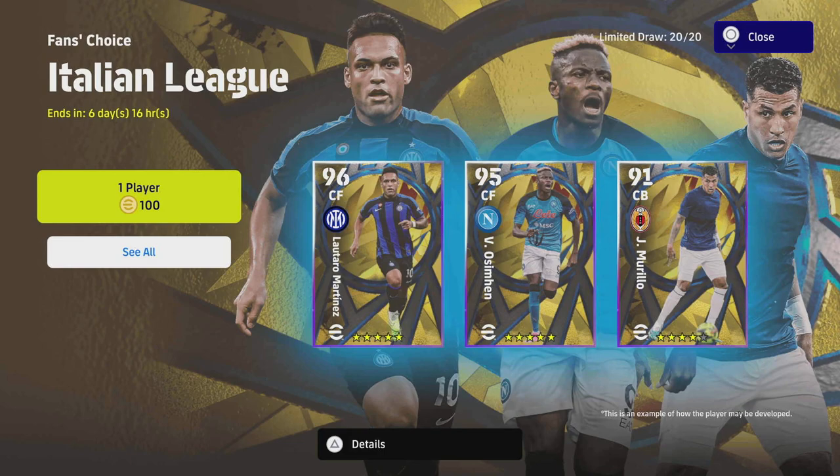Welcome back to the channel - another Monday and another player pack to go through. This time we're taking a look at the fans choice Italian league players. We have a couple of good hidden gems, a couple of well-known names, and also a couple of busts. Don't get distracted by the 96 or 94 overall if the standard version can get to 93 or 94 - it depends on how you train them up.